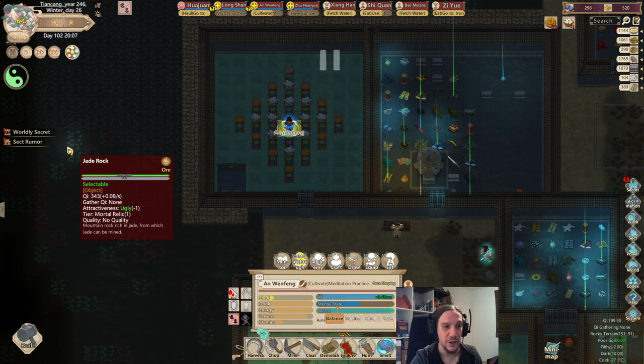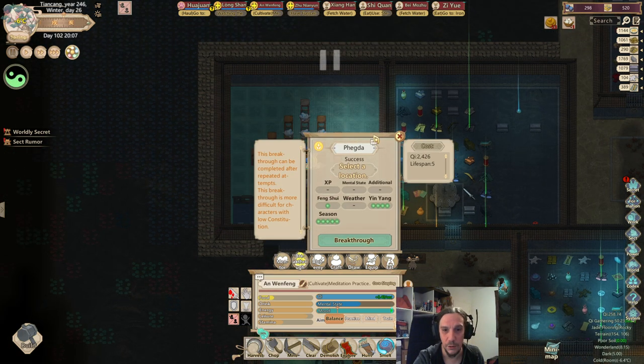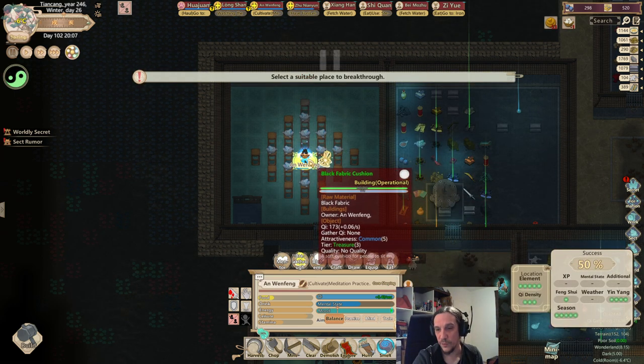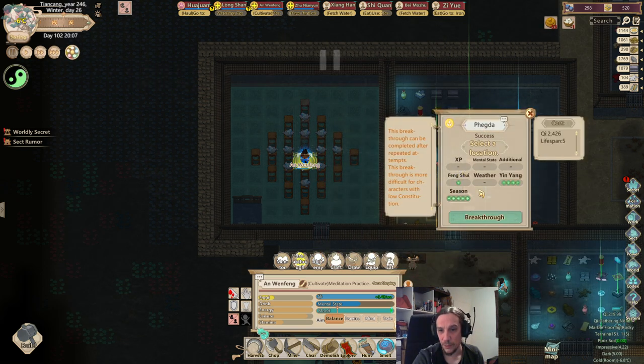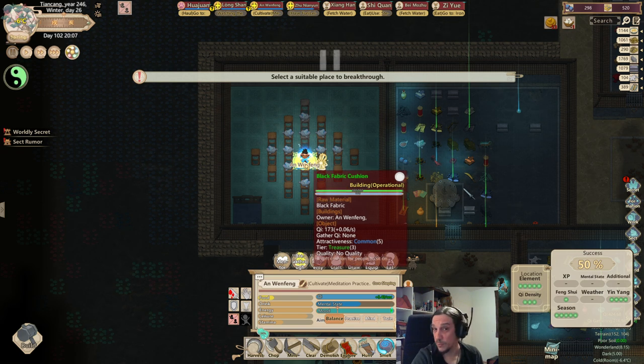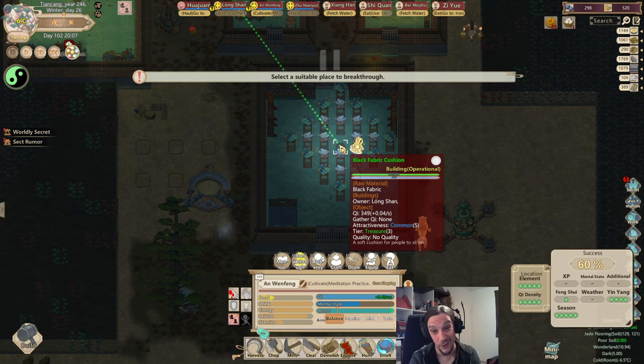Now Wenfeng has reached a breakthrough — she's eligible to go towards the next stage. When you have the ability to break through, you can always decide where. You see a success chance of 50% and all manner of things influencing that. Location element is five stars because I have filled this place with earthen elements — keep in mind you can change the elemental designation with flooring or decorations. Qi density as you see here is only three stars, whereas down here it's five stars — a perfect example of how this influences things.